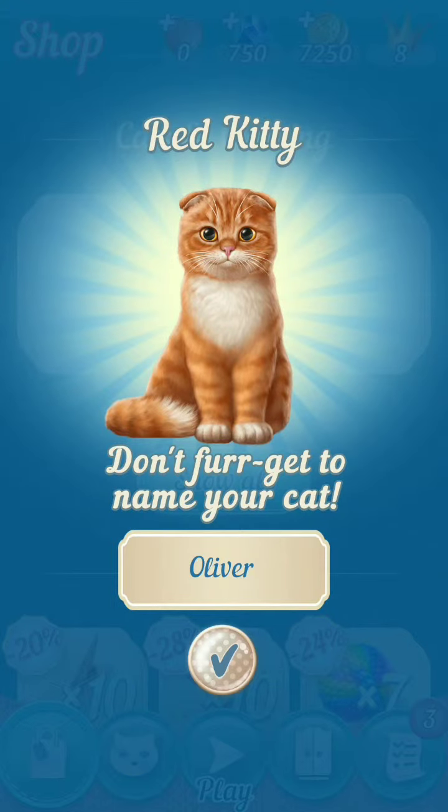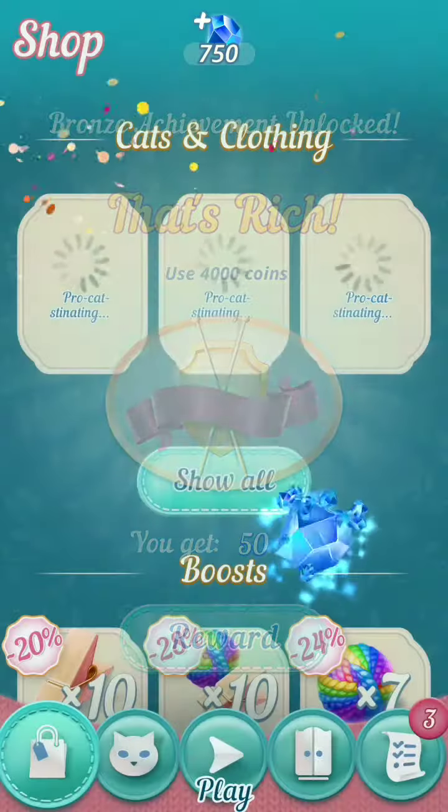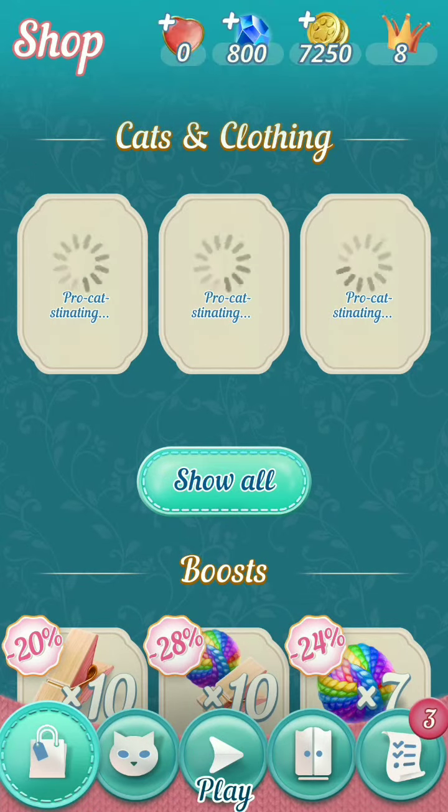Now we're going to tap on the first kitty for 3,500 and purchase that. Your currency will then increase that amount, plus you get 50 of the gems.